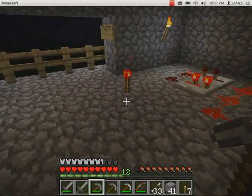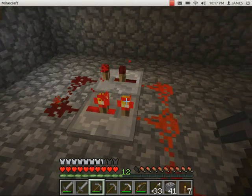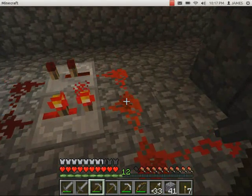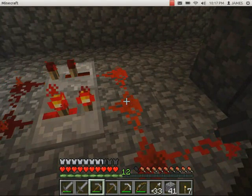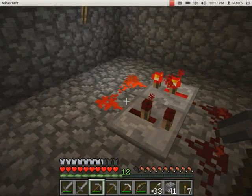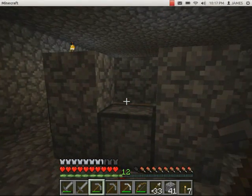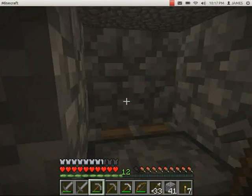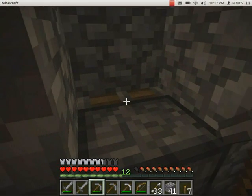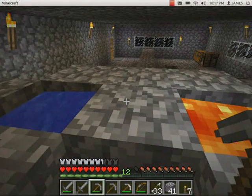Here is the redstone that's doing the hard work. It's repeating the signal on and off again and then telling the piston to push in, pull back, push in, and that's pushing the cobblestone which is created by the lava and the water which is just up here. And I'll show you how to make that redstone stuff a bit later. This is just an example of my one.